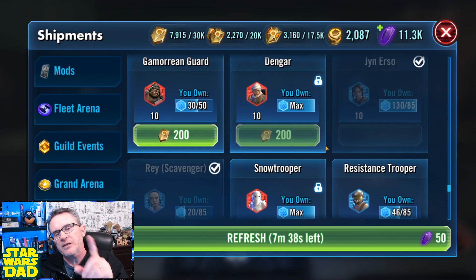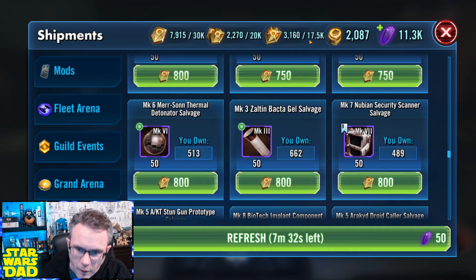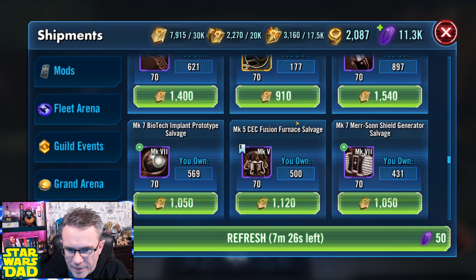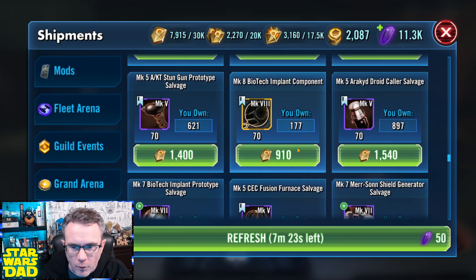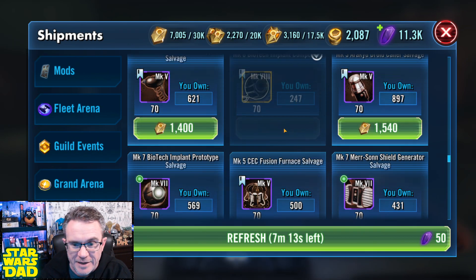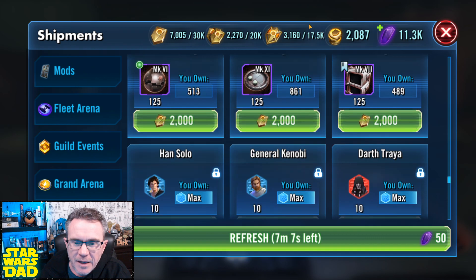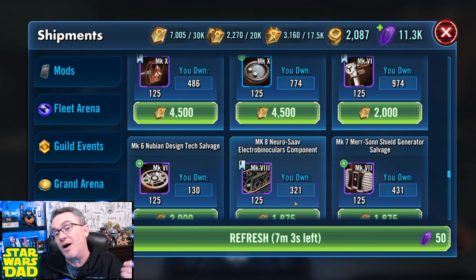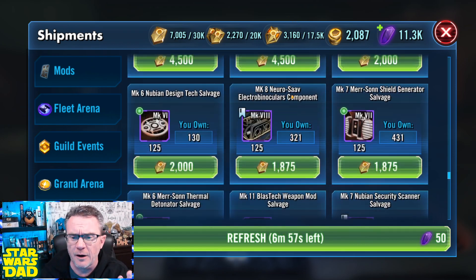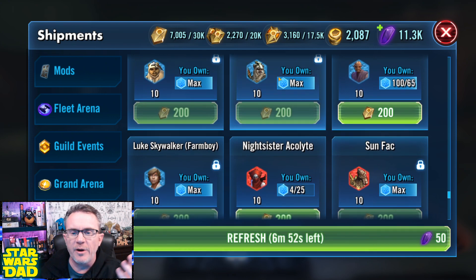This shop is huge — gigantor. Do I really want to be scrolling all the way down through here every single time to find what I need? I need gold balls — 910 currency for 70 gold balls, great, I'll take it. But I don't want to be scrolling forever to find that. I think the best way to handle this — and it'll be true for characters too — is to favorite the characters you want to farm on your roster.